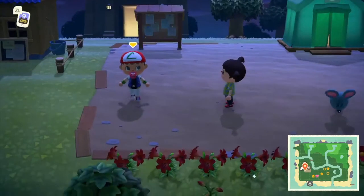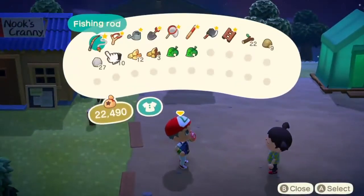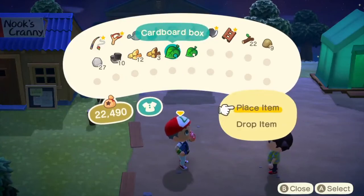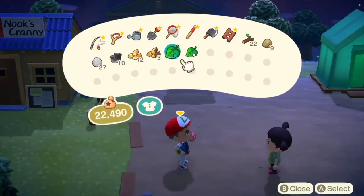Next, you go to a spot. Any spot works, but I'd advise you do it near your Nook's Cranny so you can sell the items quicker.